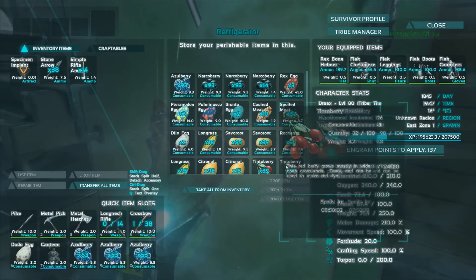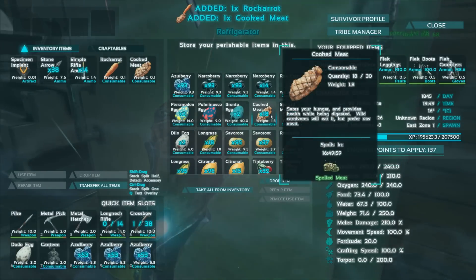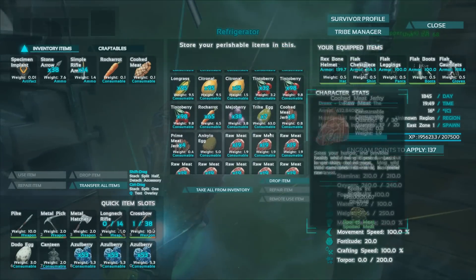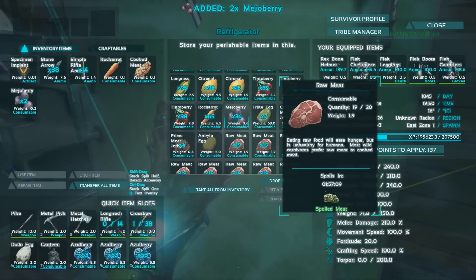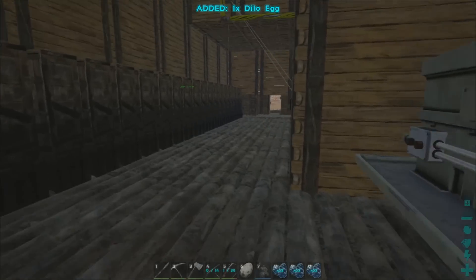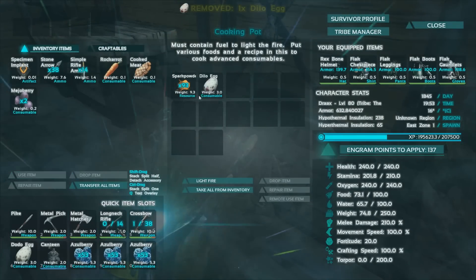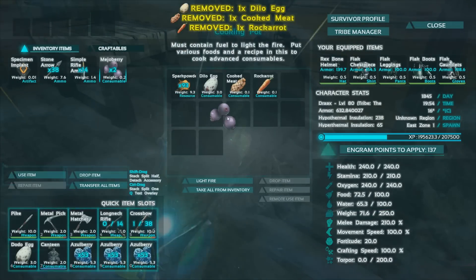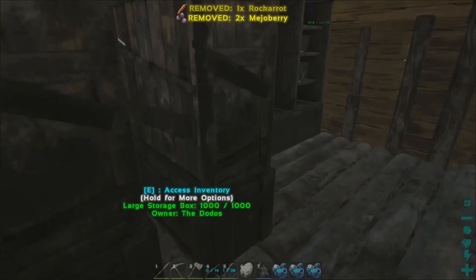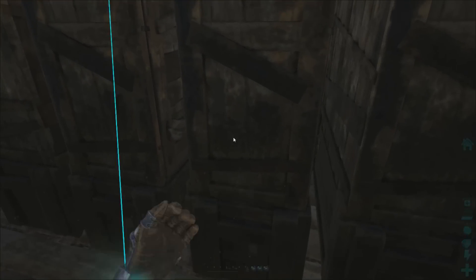It has to be crafted in a cooking pot. So we get one of those, one of those, a couple of Mejos, three fiber, and a water skin, and a dodo egg. Alright, so let's put these in the cooking pot. We need three fiber. And there we go — boom.